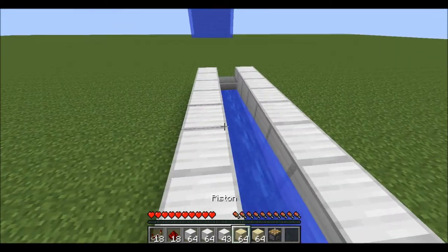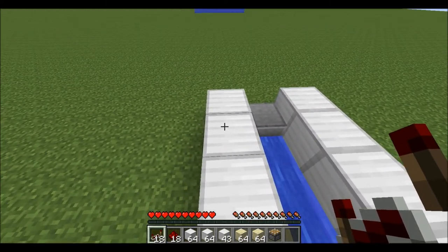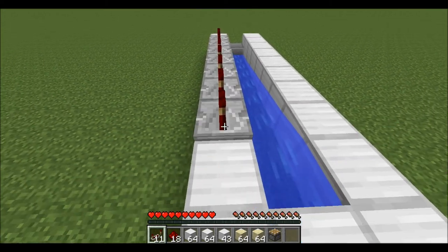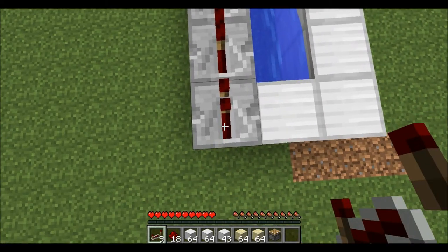Next, on this line right here, place 9 repeaters — 1, 2, 3, 4, 5, 6, 7, 8, 9 — and set them all to 3 ticks.